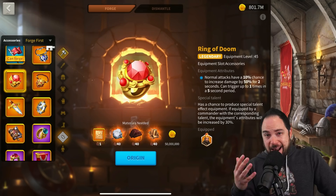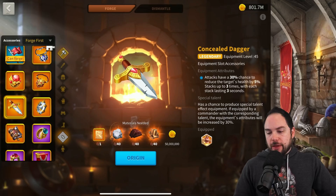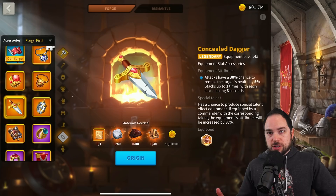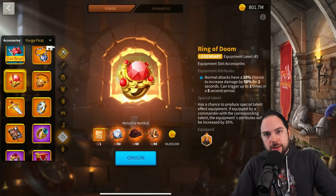The Ring of Doom is very, very strong. So what does this mean for an average player deciding which accessory to make? If you are open-field fighting, the concealed dagger is very strong because it benefits every march that is hitting the target — the target is inflicted with a debuff that makes them lose health, and it scales up with the number of players hitting the same target. But for rally and garrison situations, which are generally 1v1, Ring of Doom is really good.